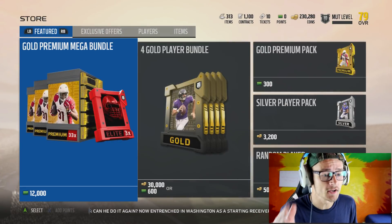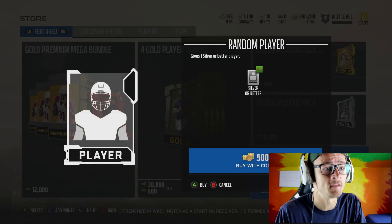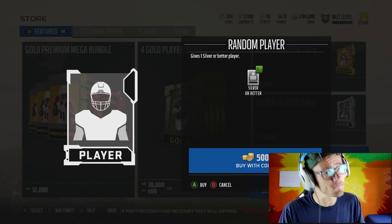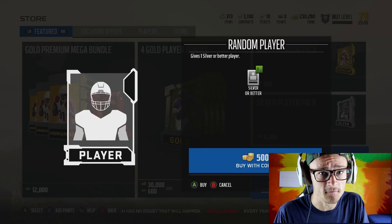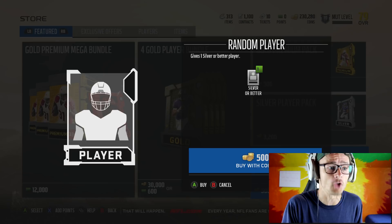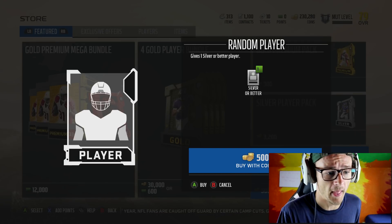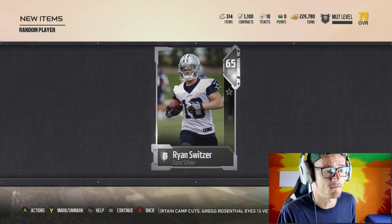If we go into more packs you're going to see down on the bottom right hand corner a random player for 500 coins a piece. Now this could be a silver player or better. Almost every single silver player is worth more than 500 coins and there's always a chance of you getting a gold card — I've gotten a couple worth over 10k, 15k, 20k. Let me show you real quick with one player. We're going to open up this pack for 500 coins. I can guarantee you that somehow, some way, we're going to be able to make profit.